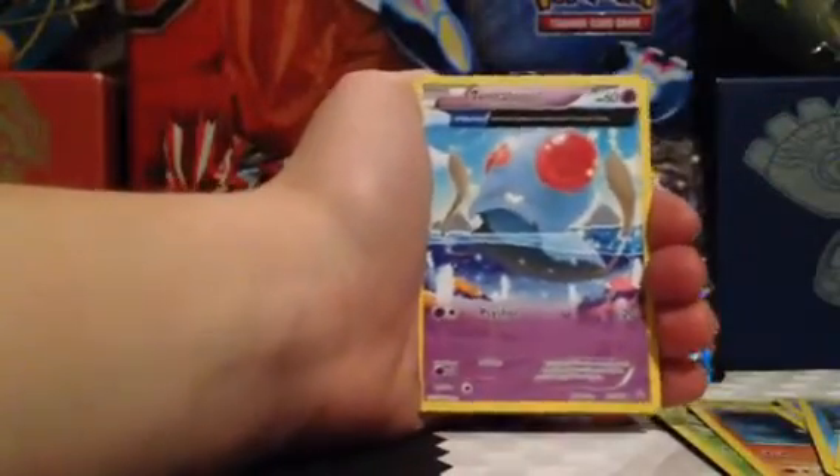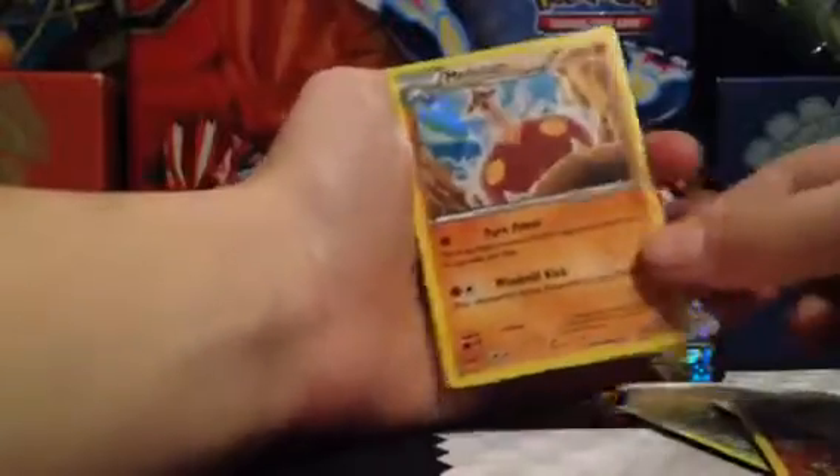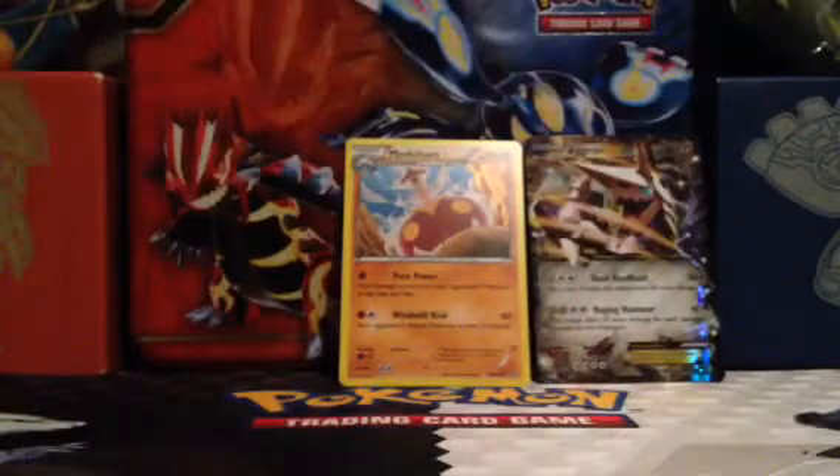So we start this pack off again with Staryu, Volbeat, Nosepass, Spinda, Mudkip, Whiscash, Diveball, Tentacle, and an Ancient Strike card. The Reverse Holo is a Soul Rock — that's just a Common. Our Rare is a Medicham, and that's a Holo Foil card. Those are actually pretty hard to pull in this set.